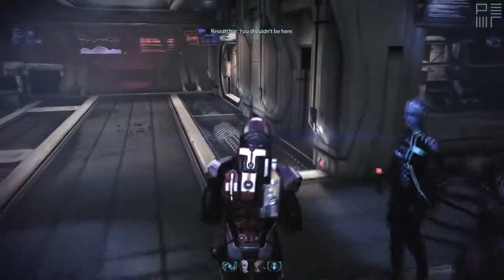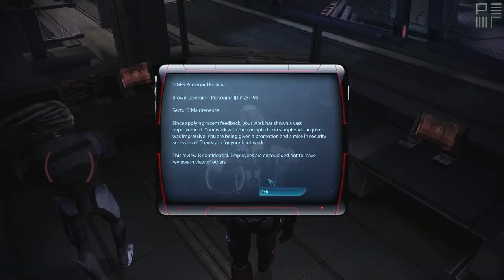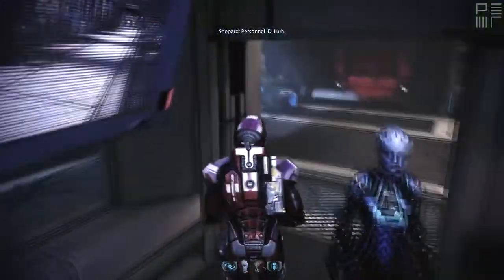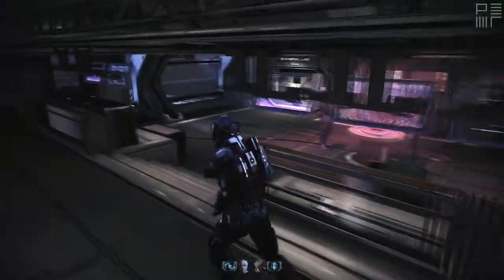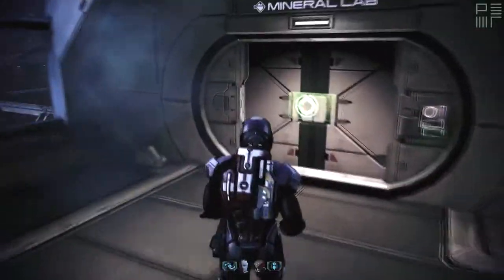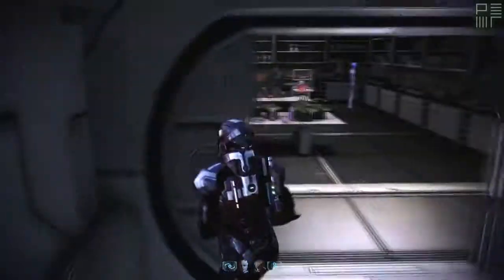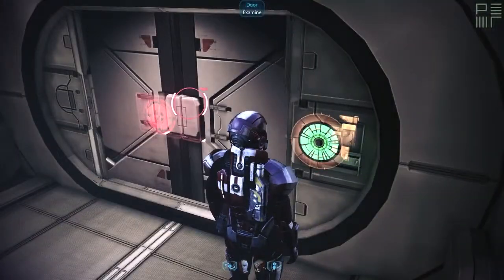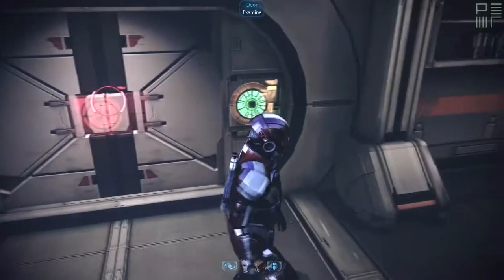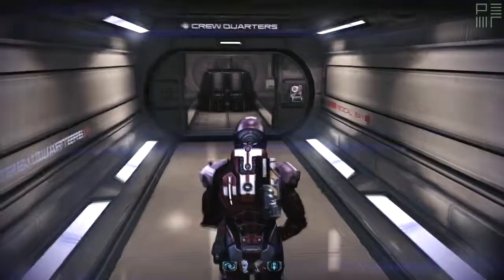You shouldn't be here. Turn back, Commander. Personnel ID — to where I came from, because there was something there. I think there was something there. I just want crew quarters. This is a restricted area — personnel ID number is required. ID 231-95. Access granted. Just like that.